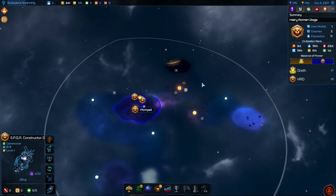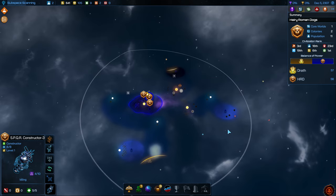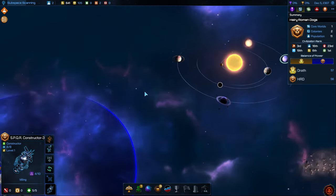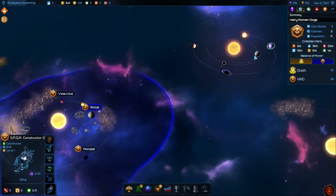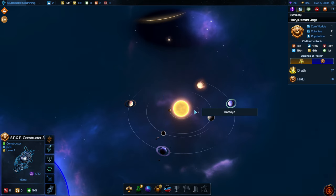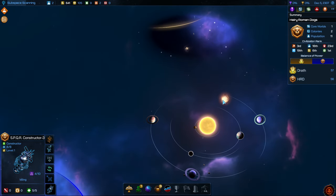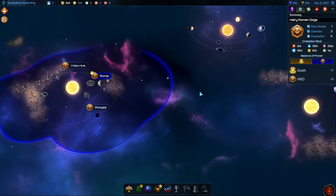You can construct star bases anywhere, so they don't have to be in your own territory. What's interesting is that if you construct a star base somewhere and then somebody gets a colony there, you still own the star base and are still getting all the resources from it. So that's something I haven't seen a lot in games before — you're almost sharing the system in some way where they have control of the system but you're getting all the resources. Let's go ahead and put this here as long as we have that within its area.